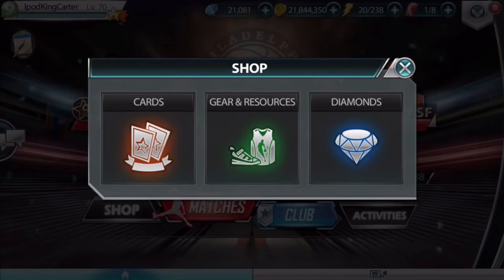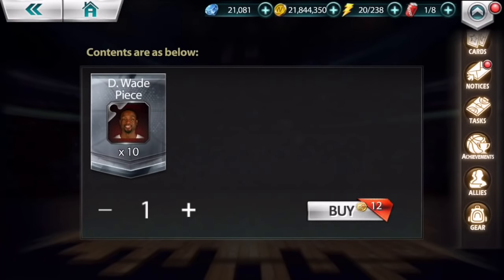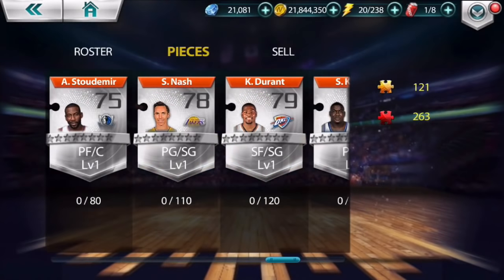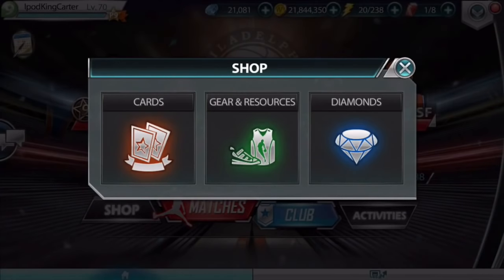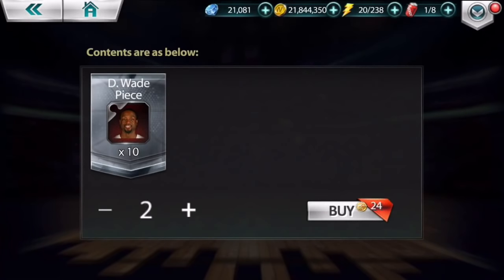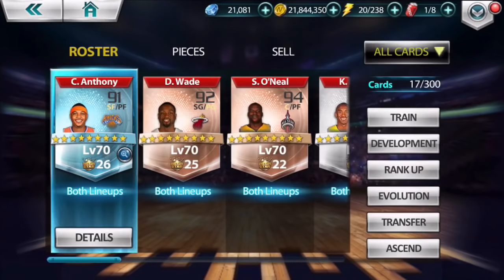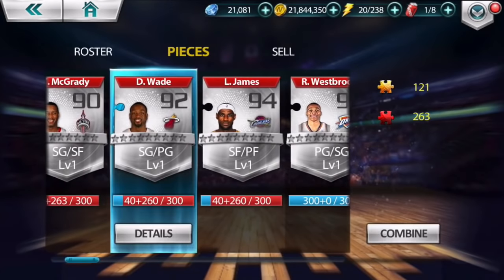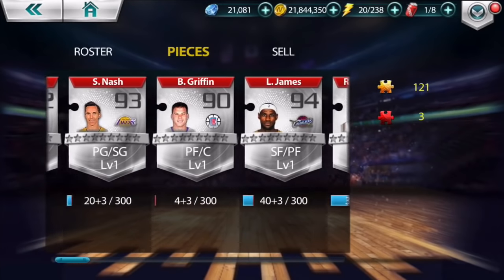I don't have any more D-Wade cards, but what I can do is check how many pieces I have. I think I forgot the number — 263 pieces. I only need 40 pieces of D-Wade to actually evo the D-Wade that I have, so that's exactly what I'm going to do. I'm only going to get 40 pieces of D-Wade — not going overboard. About 48 diamonds. I'm going to grab the D-Wade real quick, go ahead and combine that, hit okay. Now that is my third part for D-Wade.